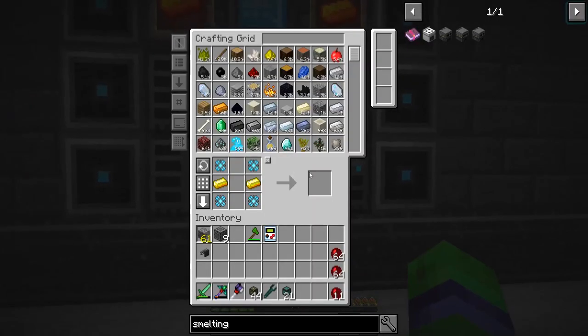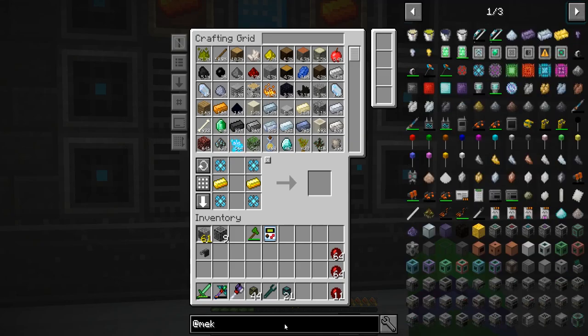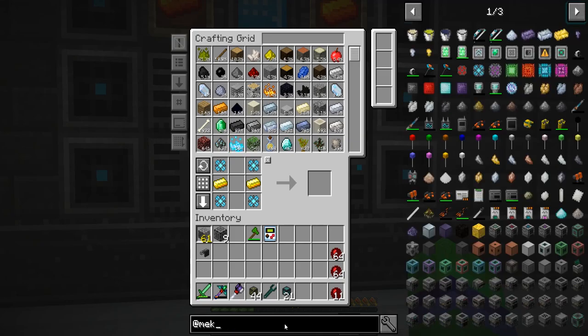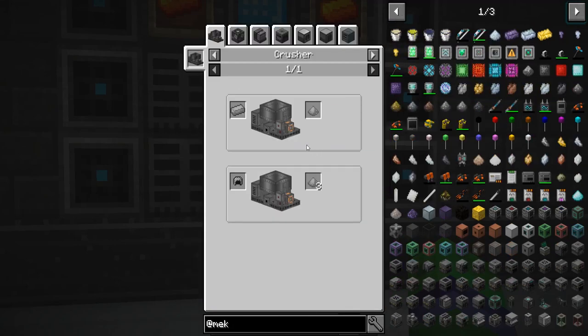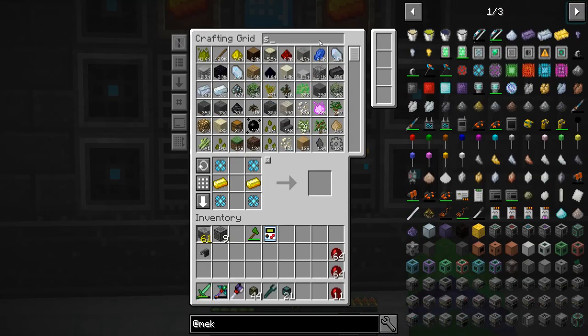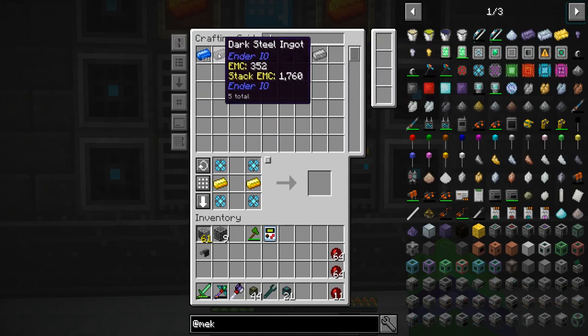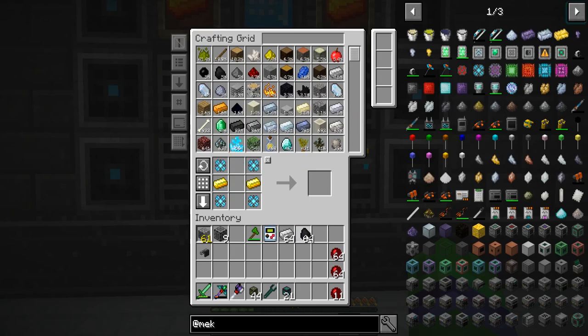I believe there are actually sound upgrades — not to make it louder in Mekanism, but a muffling upgrade. This is going to be our best friend. How much steel do we have left? None. Time to make some more steel. I will be right back.